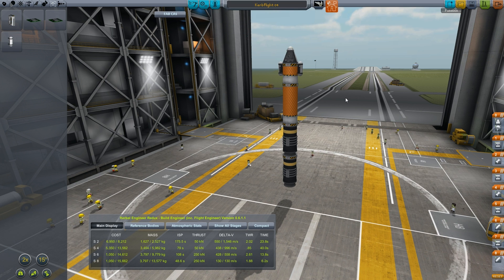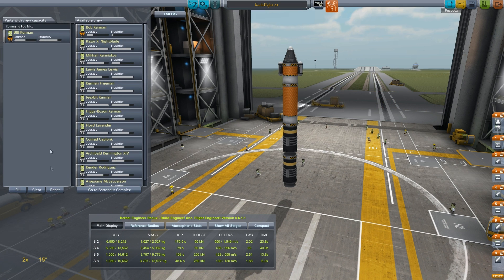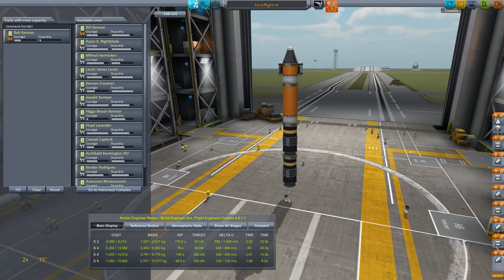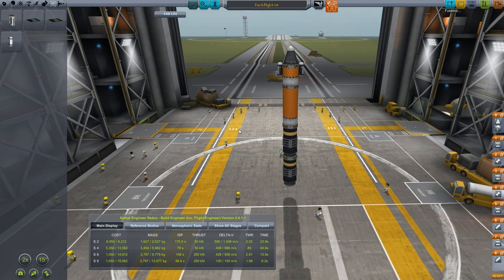Do we want Bill to continue having all the fun? Let's start moving down the list and get some of these other guys. This one's going to be Bob. Bob, you get to test out this vehicle — tell us if it works correctly. Save Kerb Flight 4. I know it's not going to make orbit; I just want to see how close we'll get and see if it's going to be too wobbly with this setup.